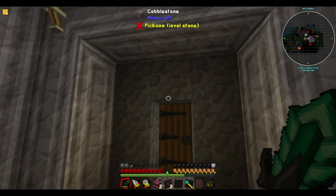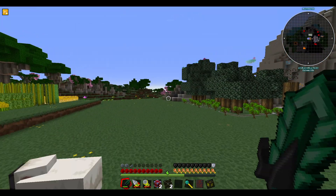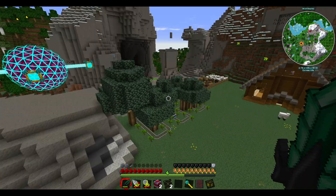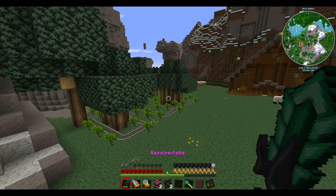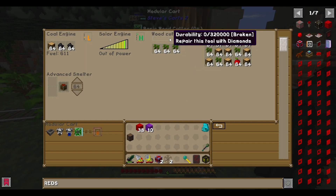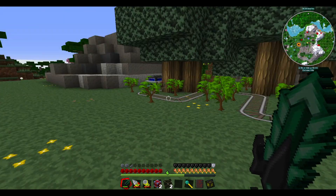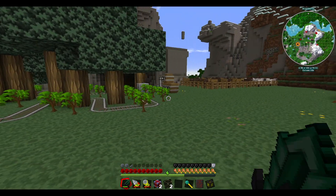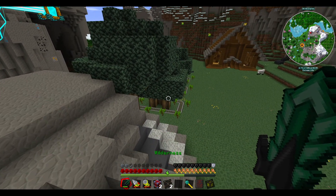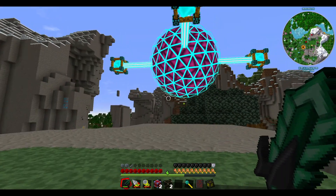Now we just need to put the pylons down outside and get this ready to start storing power. I'm definitely going to get rid of this Steve Carts setup — I do like Steve Carts, it's a very good mod, but it has run out of diamonds, which is probably why it's letting the trees grow. Number one it's noisy, and number two it's constantly killing iframes. I feel like I'm going to remove this setup and build a simpler one using Industrial Foregoing.